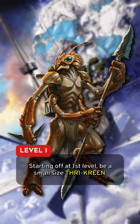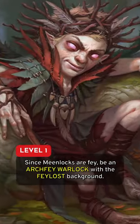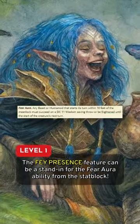Starting off at first level, be a small-sized Thri-kreen, as it's the closest thing to a fear-created bug-like crustacean. Since Meenlocks are Fey, be an Archfey Warlock with a Fey-Lost background. The Fey Presence feature can be a stand-in for the Fear Aura ability from the stat block.